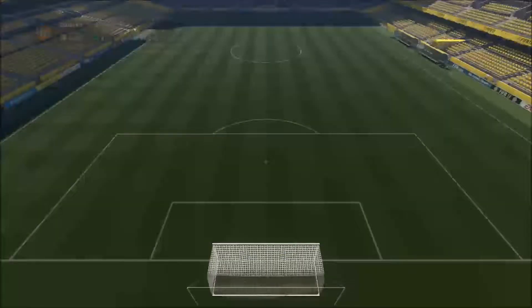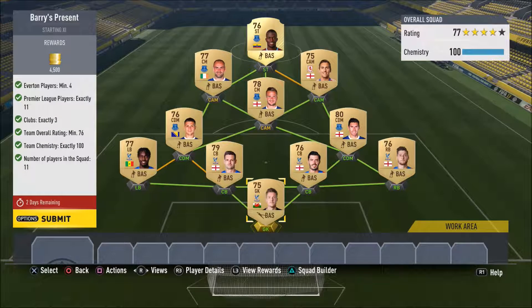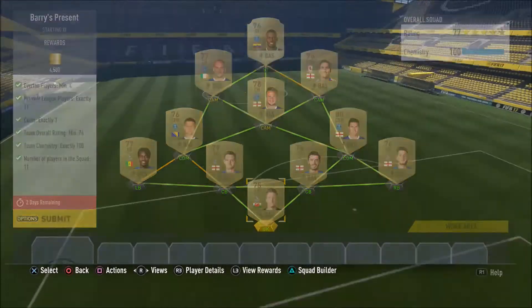We've got a gold players pack for that, and Gary Barry's present. So we needed four Everton players, that was it basically, and 11 players in the team, three clubs exactly. So we've got Everton, Crystal Palace and Middlesbrough in there. Full chemistry again so it wasn't a problem. So we've got 4,500 coins for completing that one — basically we've got our coins back for buying the Agbondlahor.